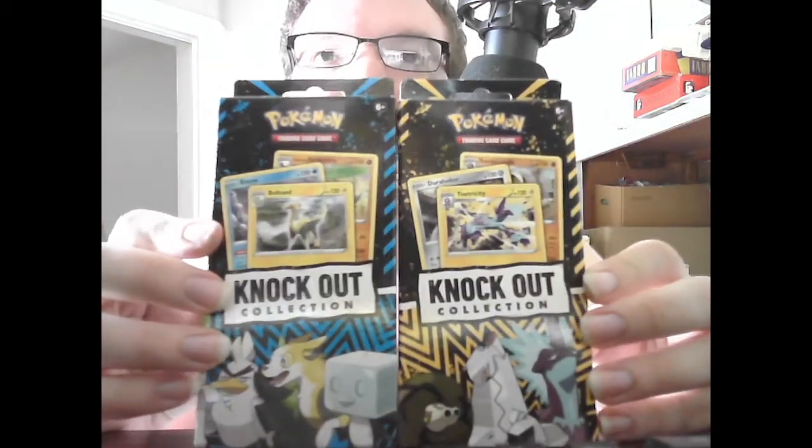So today, my friend bought me these. These are the Knockout Collections. The one has one foil card featuring Boltund, one featuring Eiscue, and one featuring Galarian Sirfetch'd. Two Pokemon TCG booster packs and a metallic coin. We're going to do this one first, and then I'll tell you what's in the other one.